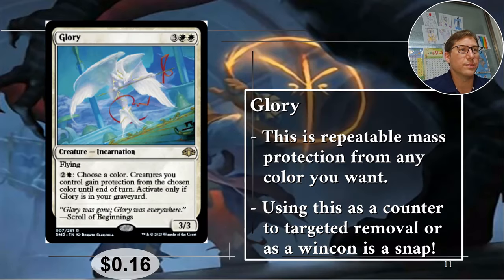Number two: Glory. My friend Ollie actually recommended this one. Three white white for a 3/3 flyer — once again, five mana for a 3/3 flyer is not a good start, but keep reading. Two and a white: choose a color. Creatures you control gain protection from the chosen color until end of turn. Activate only if Glory is in your graveyard.